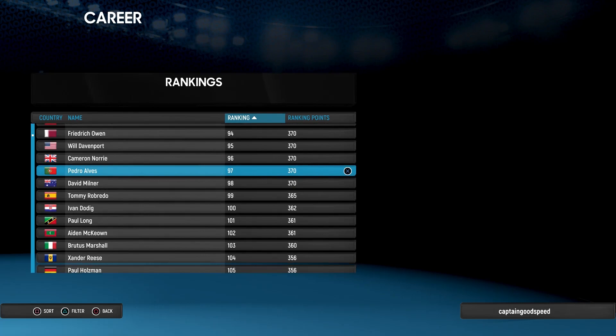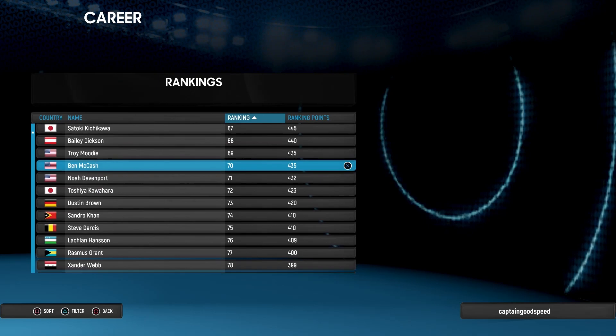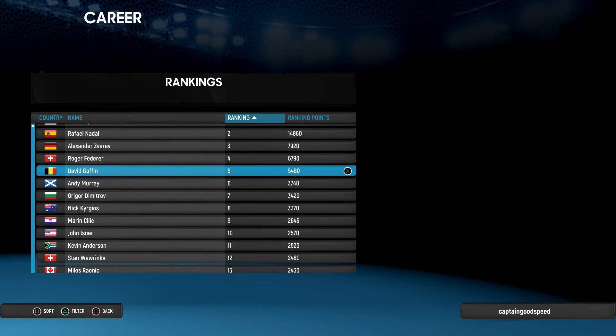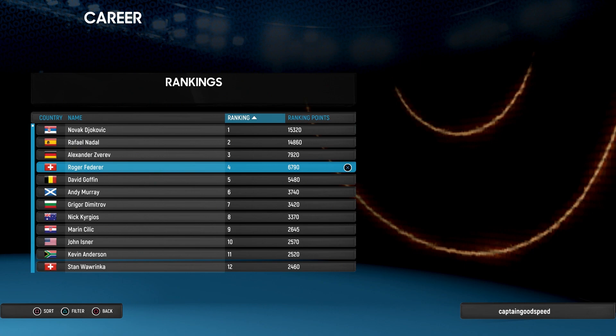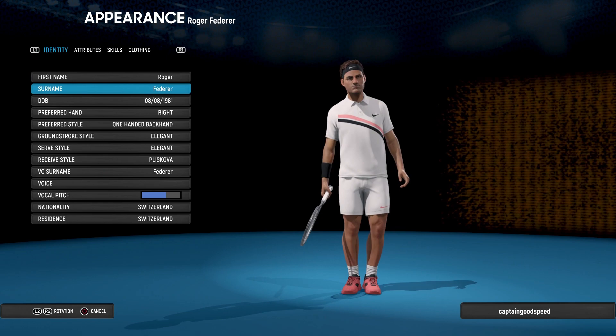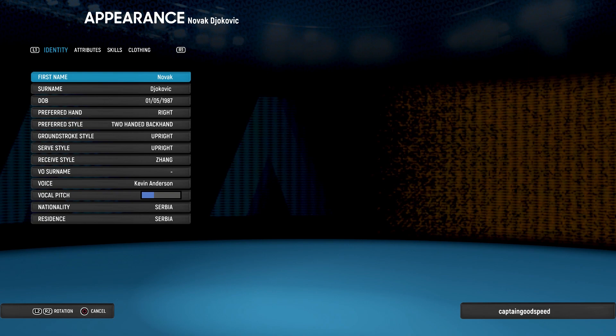We've got a load of good top players in the game with us, so that'll be really, really good. If we go up to the top, I'm sure we'll see the likes of Federer up there. Novak Djokovic is actually number one at the moment. You've got Nadal, Zverev, Federer up there as well. But look at this model for Federer — what a model. I think that looks fantastic, it looks exactly like Federer in my opinion.